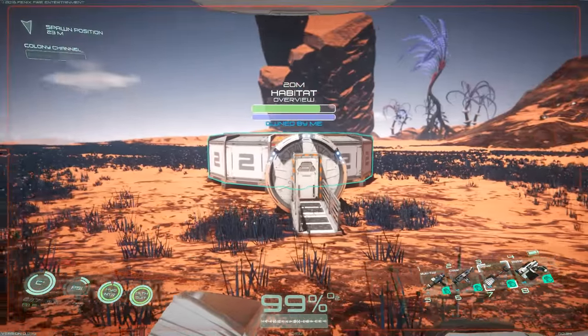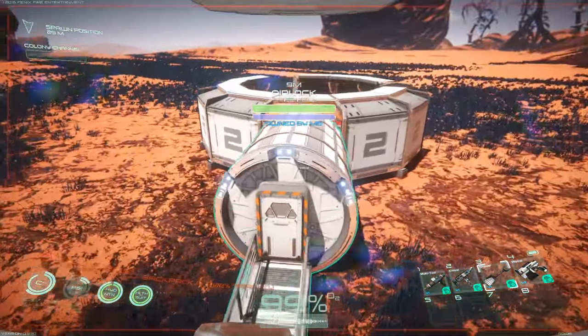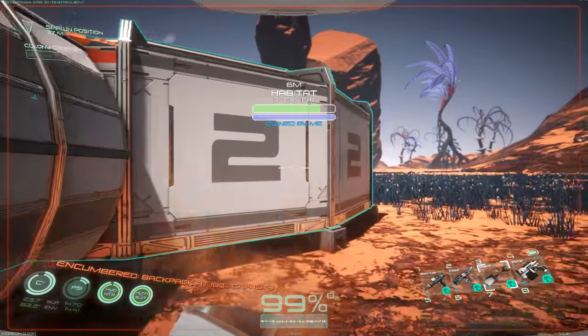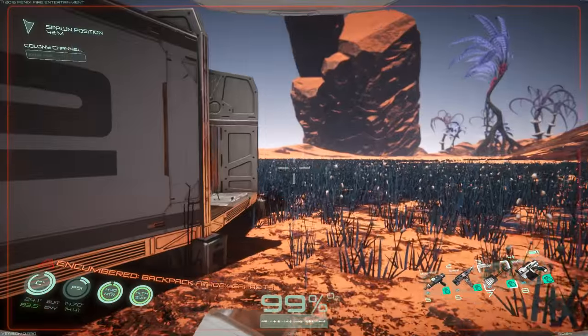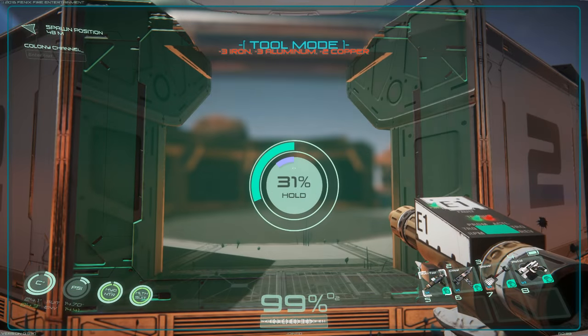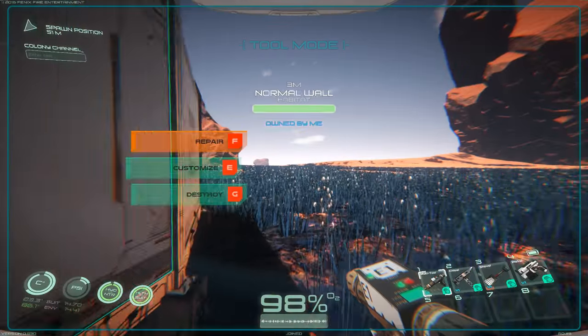I've gone ahead and started up a habitat. I also built an airlock at the beginning here. That was kind of the problem - there were multiple problems with the last habitat. I figured I'd just get caught back up to where we were, so I just want to build some normal walls here and another one on the other side. Every time you log in and out of the game, your structures duplicate, so there's a little bit of a problem.